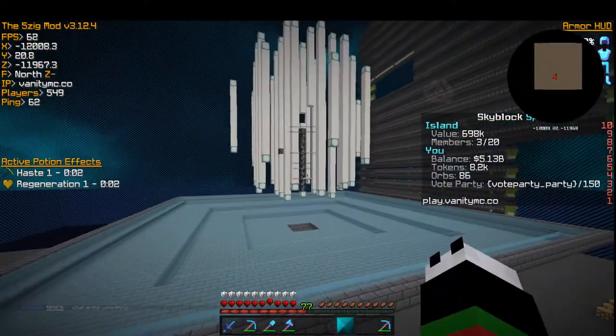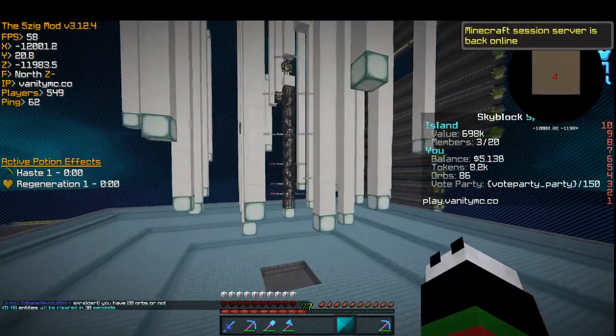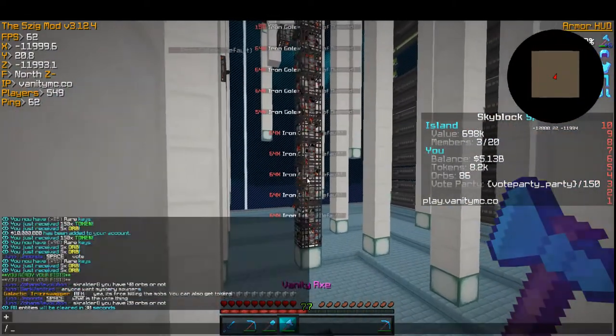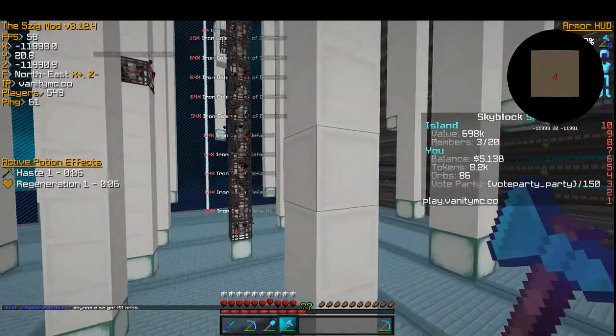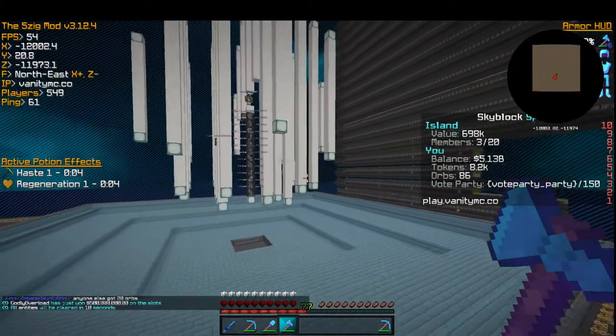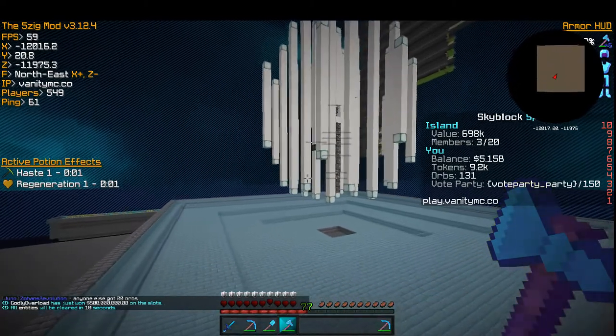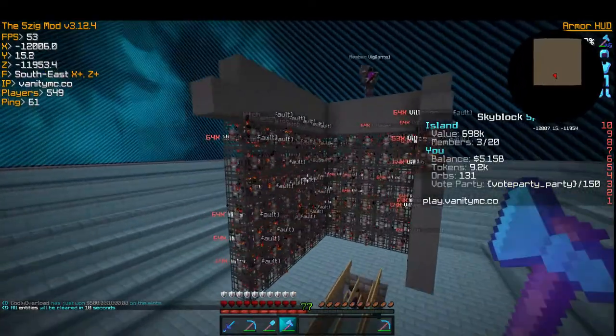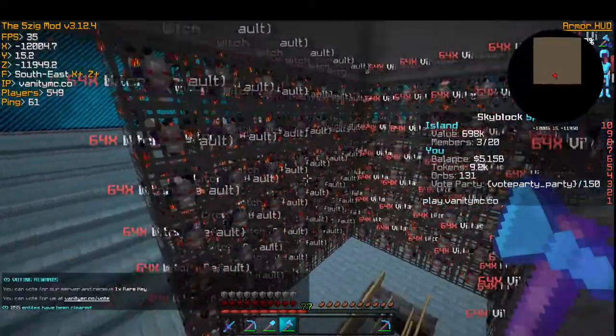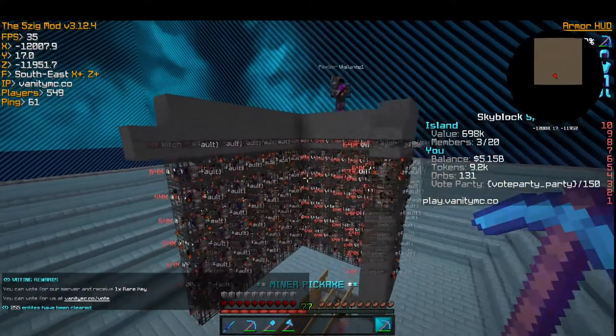So you remember our iron golem grinder with all the villagers? After doing some investigations, you can see that a lot of people have witches — this one has 880k which is crazy. I was wondering why everyone was going for witches, and they said the buy-to-sell ratio is actually better than upgrading spawners. So that's what we've been doing — we just started, not even 24 hours ago, buying witches.